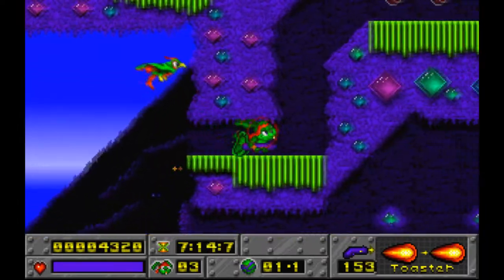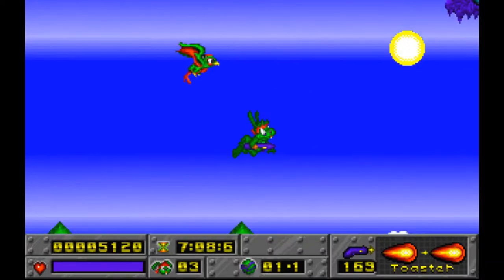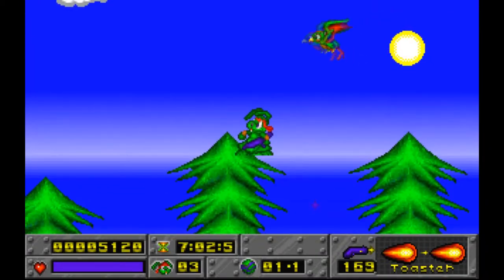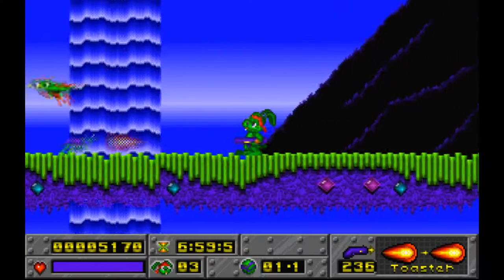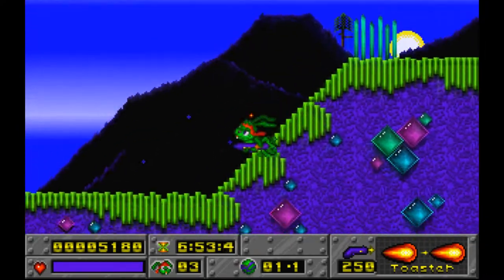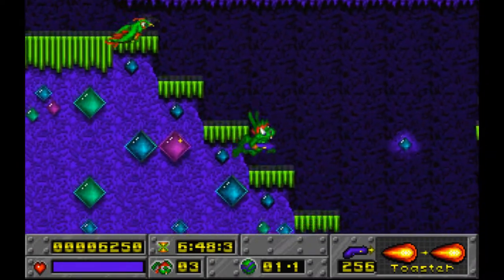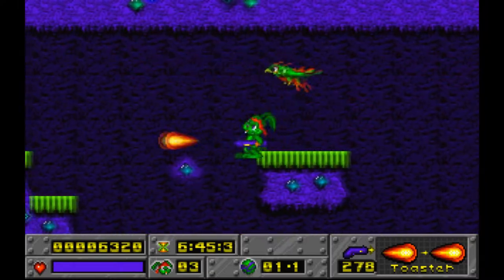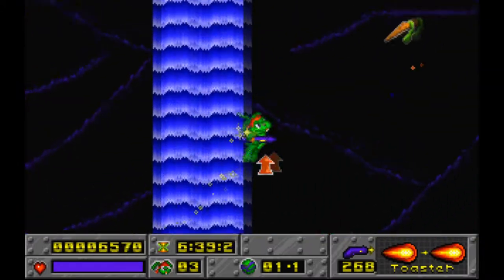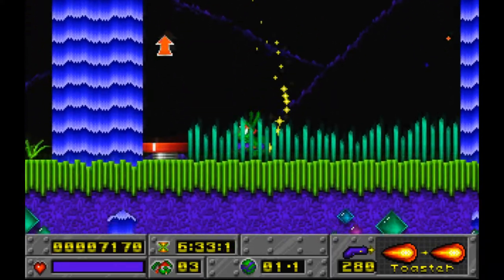Toaster is the second ammo type. The main gun is the blaster — the default shot, kind of like the default buster in Mega Man. You have infinite ammo with the blaster. The Toaster is basically a bigger projectile but does the same amount of damage — if the blaster does one damage, the Toaster does one damage as well. It's just a bigger projectile, so it's easier to hit targets.